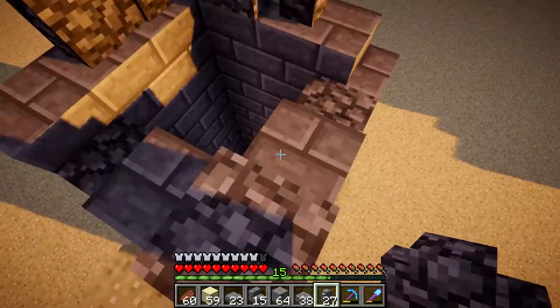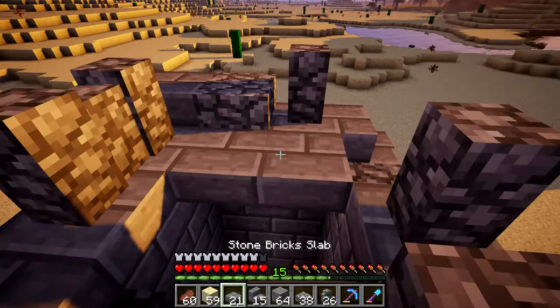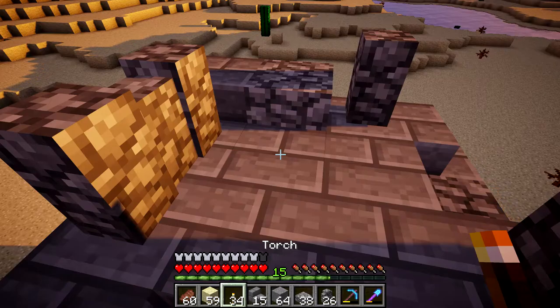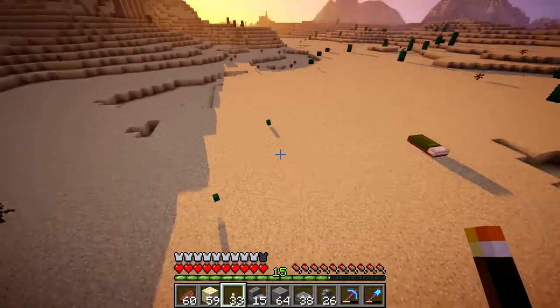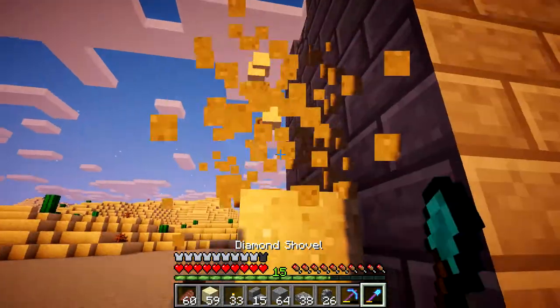That thing is going to be these jagged rooftops. We can just top these off like this, and we can put a light up here — let's hide it right there. We're using shaders, so that could look really cool at night having that up there. We can even let it get dark so that we can see.